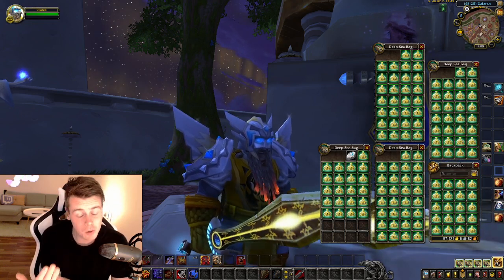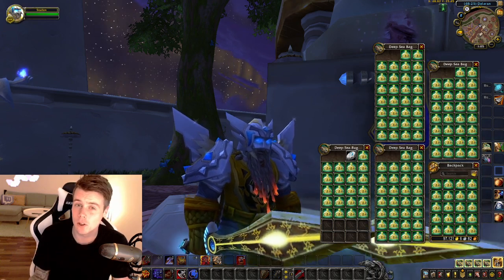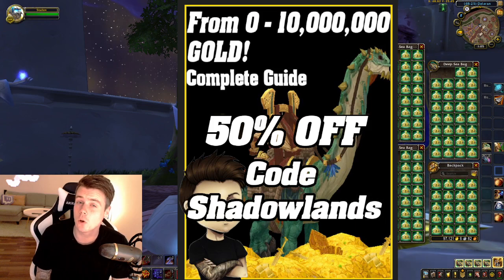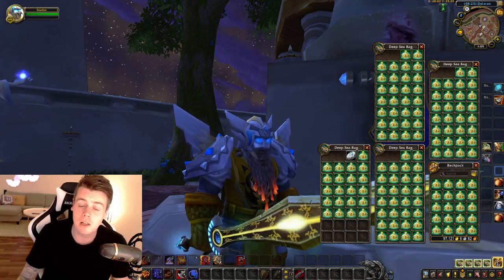If you're one of them, it would help me out a great deal if you press the thumbs up button on this video. It really helps out me as a content creator. You can also check out the 0 to 10 million gold guide, which you can get for 50% off using code SHADOWLAND. You can find it linked down below in the description or in the pinned comments.